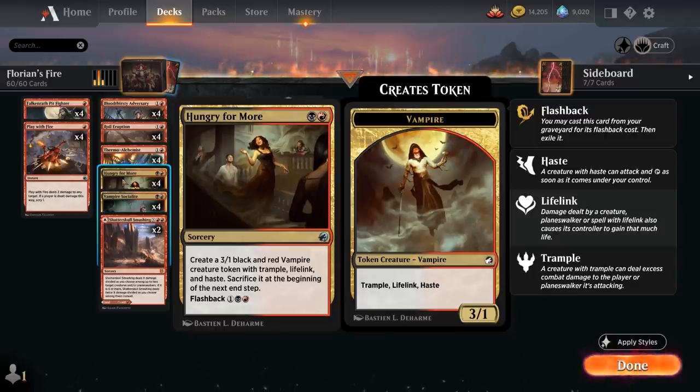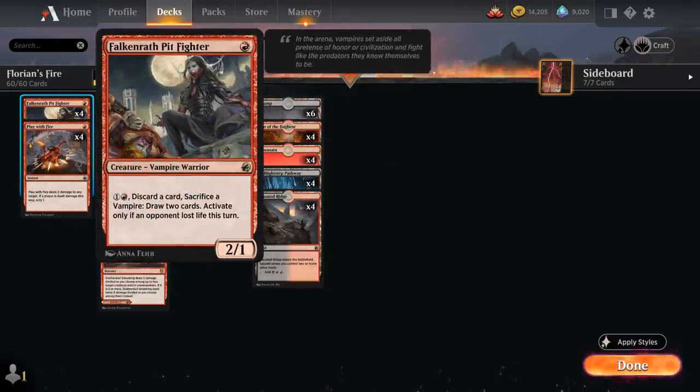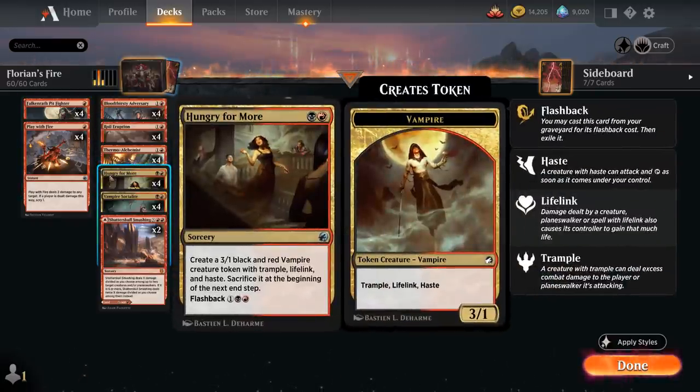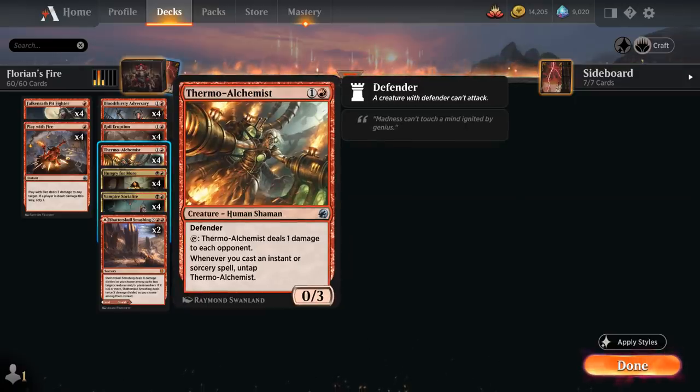We have to sacrifice the Hungry for More token at the beginning of our next end step. After getting an attack in for 3, we can still sacrifice it to the Pit Fighter to get extra value, and we can also flash it back out of the graveyard for 3 mana. Our creatures need to deal damage to the opponent before their abilities become relevant, which is why we're also playing the full playset of Thermo-Alchemist as kind of an honorary Vampire in this deck.